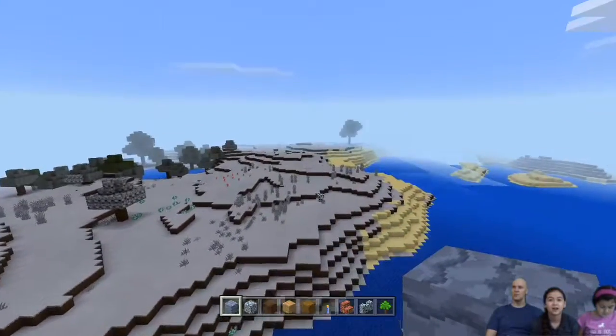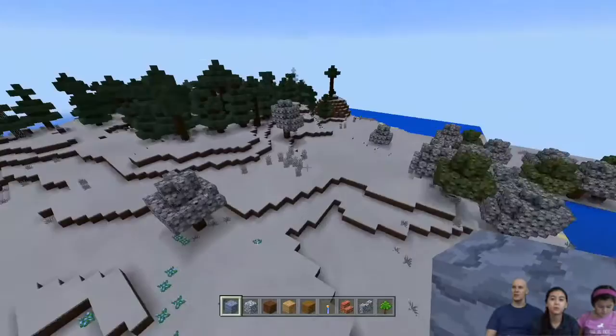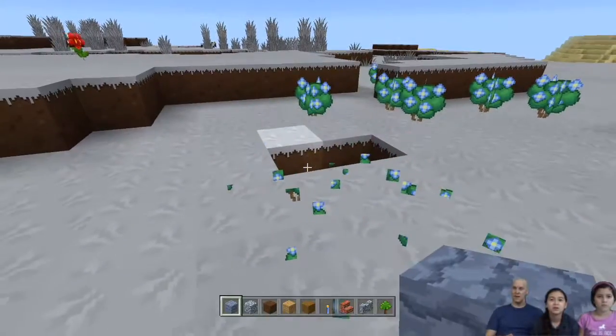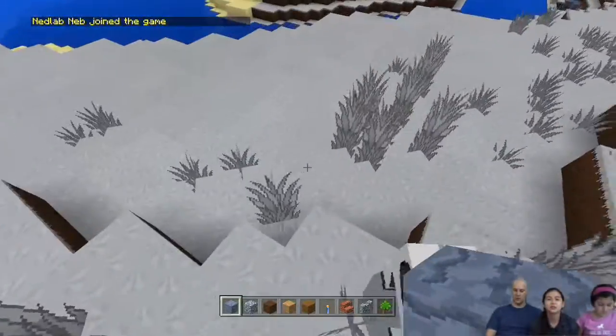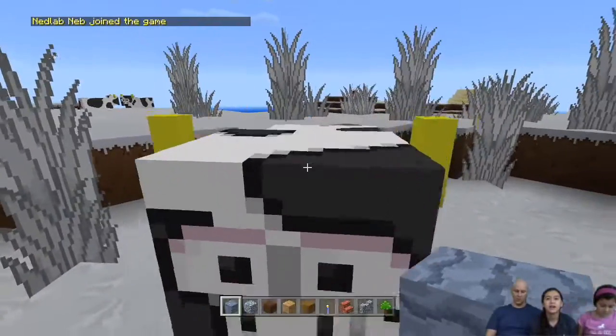So we're doing cartoon right now. Okay, we're just flying around — cartoon texture pack. Look, they're cute! I guess these are flowers. There I am. Wait — these cows. Look what they look like! Hi, cows. I'm over here, can you see me?